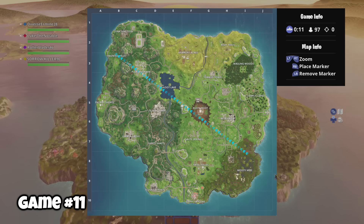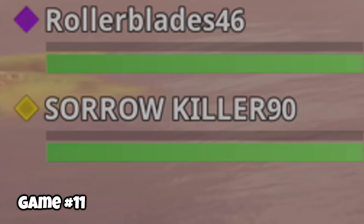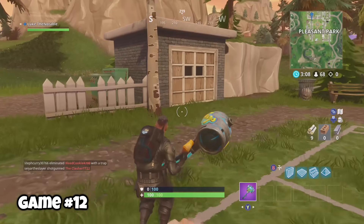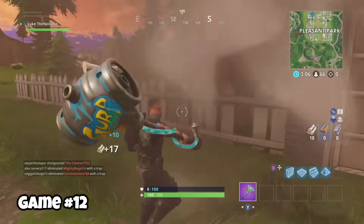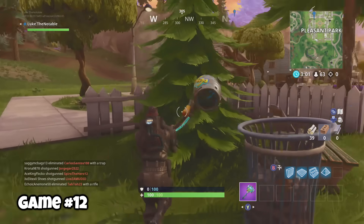Game eleven, I was playing in squads mode with Diverse Ermine 28, Rollerblades 46, and SorrowKiller 90. Yeah, it didn't go very well. Game twelve, I discovered that the helpful shack in the southern part of Pleasant Park can sometimes have a shopping cart. In this particular game I didn't use the shopping cart, but it's good to know.